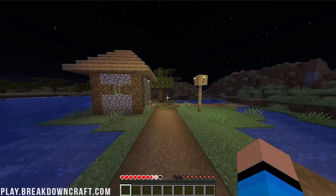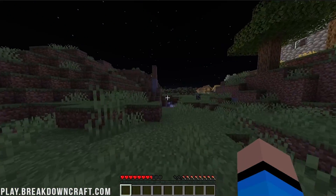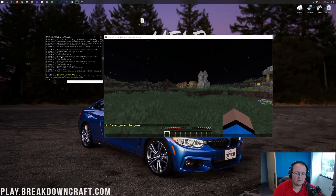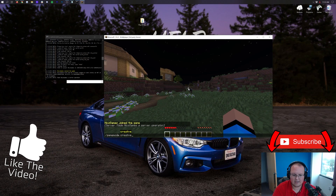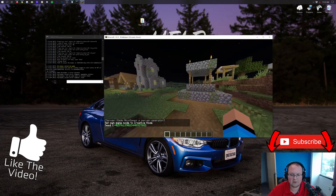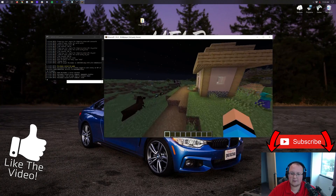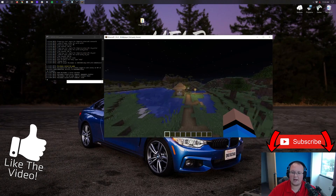And that's how you set up a Paper server in Minecraft 1.16.3. We went over every single step. You can op yourself in the console and add plugins. If you have any questions, let us know in the comments below. If you enjoyed this video, give it a thumbs up, subscribe to the channel, and come play with us at play.breakdowncraft.com. My name is Nick and I'm out.